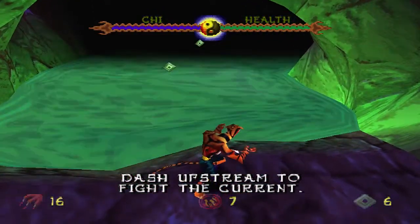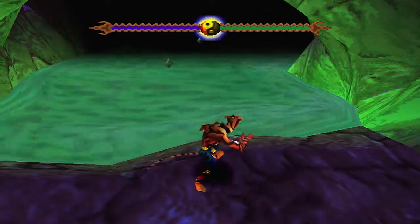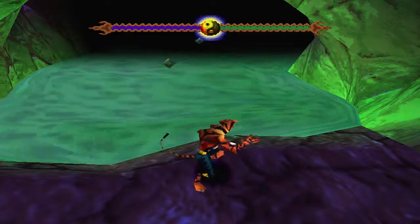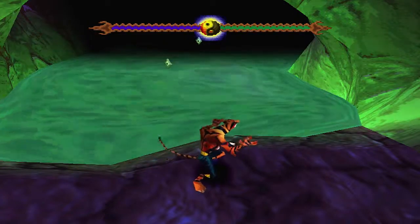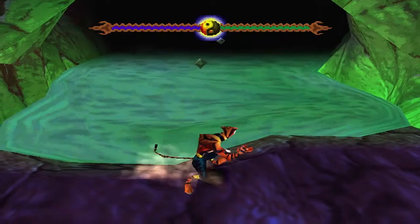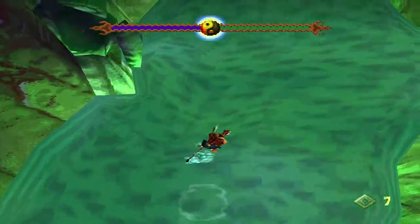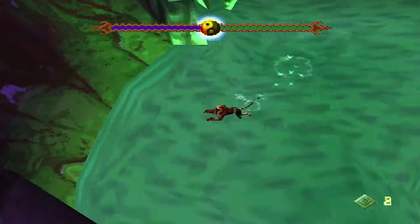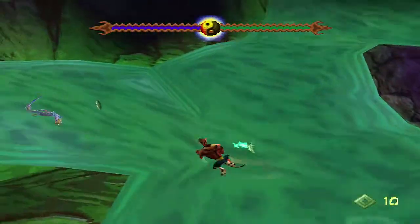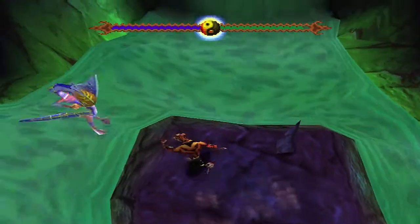This might look familiar to you — I think this was a screenshot in the PlayStation Zone magazine demos. We've got a dash up the stream, and yeah this reminds me of Crash Bandicoot 2, like the sewer levels, because the enemies are really annoying. It's eels — they can get you from far away, that's going to be so annoying.